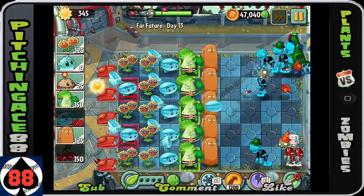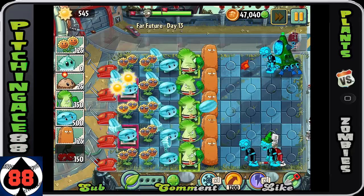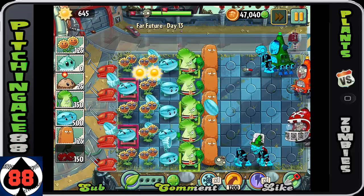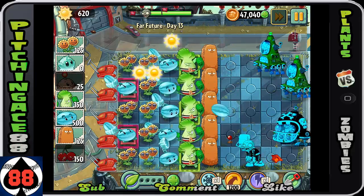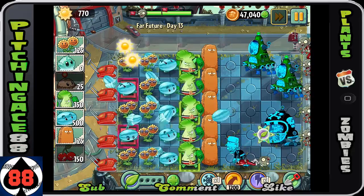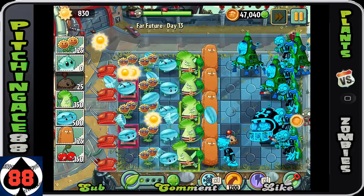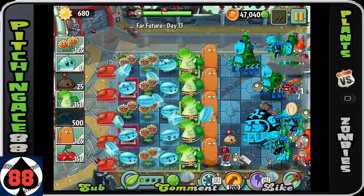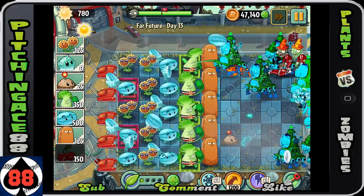Also put the winter melons in those red power tiles, especially for the helmet guy — you definitely want to do damage to him. You're basically doing two winter melons of damage as well as splash damage, which is fantastic — almost four melons doing damage. Also put a potato mine and a cherry bomb there to take them out.